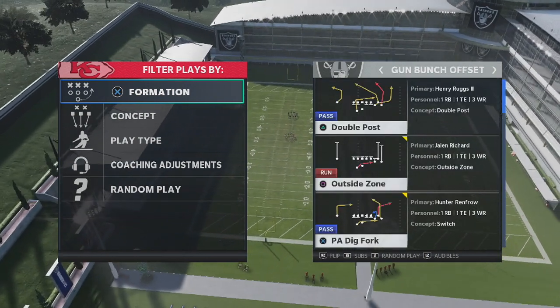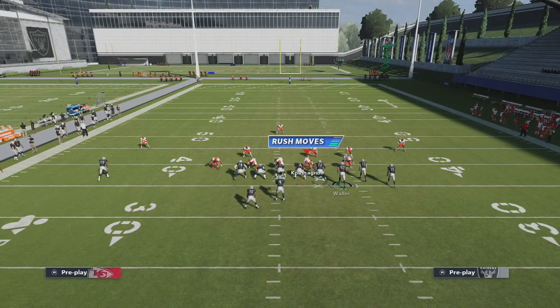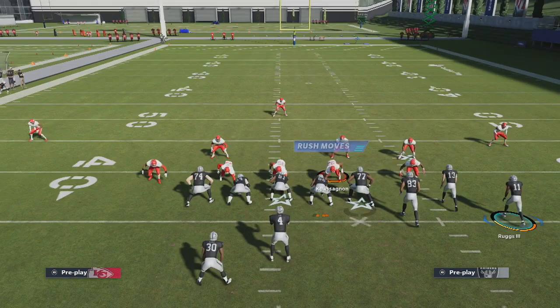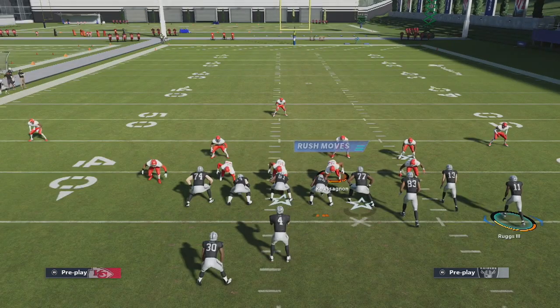The play we're going to look at is the PA Dig Fork. Anytime you're running one of these beaters, you need to make sure that your bunch is on the wide side, because the route we're going to use to attack cover three is this little post by Rugs. You want the post going to the short side, not the wide side. Since the bunch is on the wide side, the post goes the opposite way — to the short side — which is what we want. It happens quicker and the route opens up faster because it doesn't have to run across as much field.